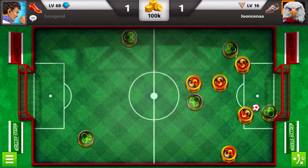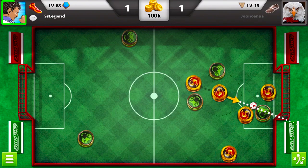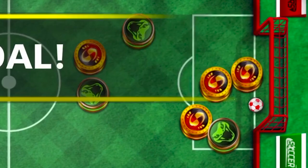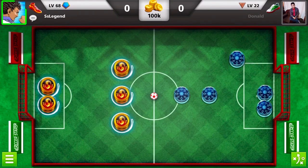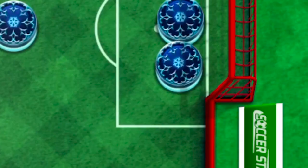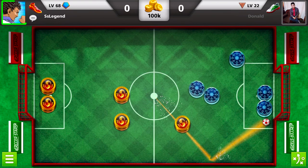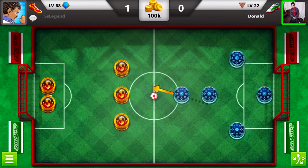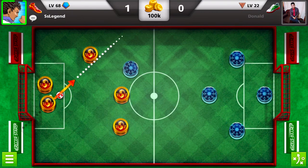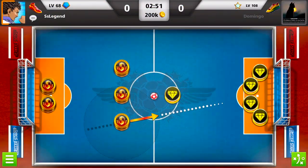Starting off with this Italy match, all I'd have to do to win is force the ball into his goal. Pretty easy stuff. Right here, he thought he could block his goal with his player, but he left that tiny gap, and I busted it right through his player to score the goal. And right after that, I hit this awesome shot to win the game 2-0. That was one of the fastest Italy matches I've ever played.